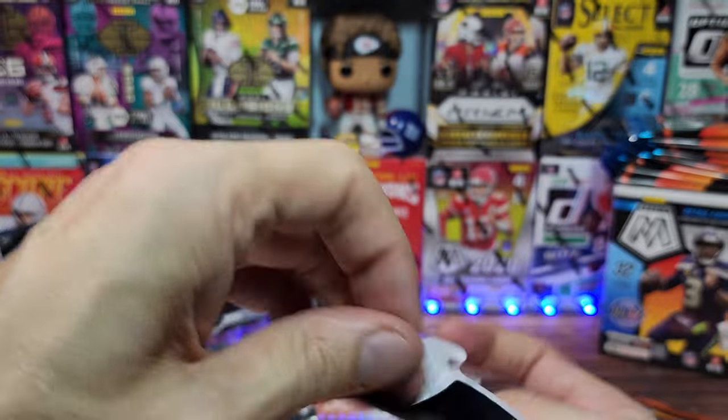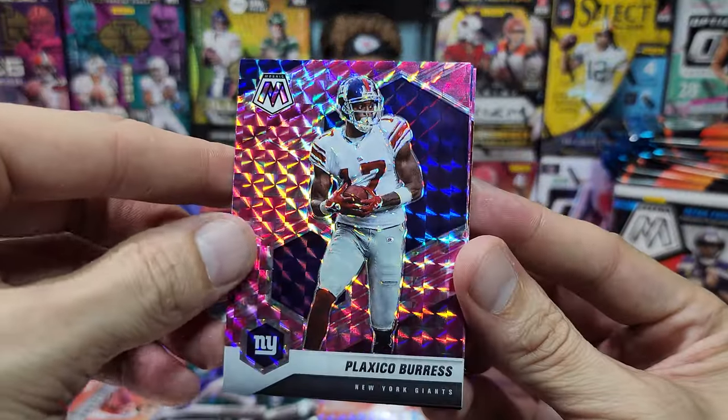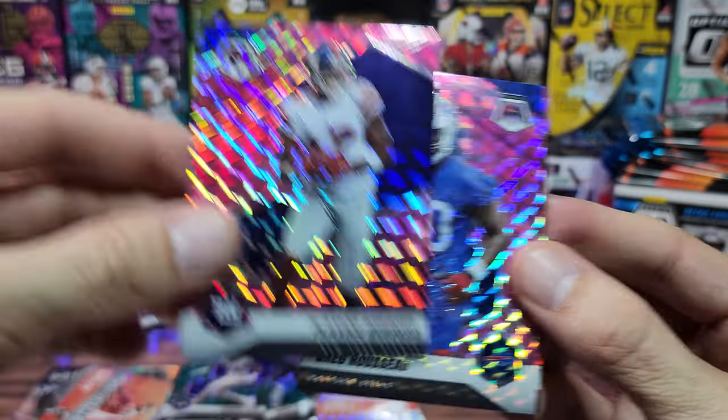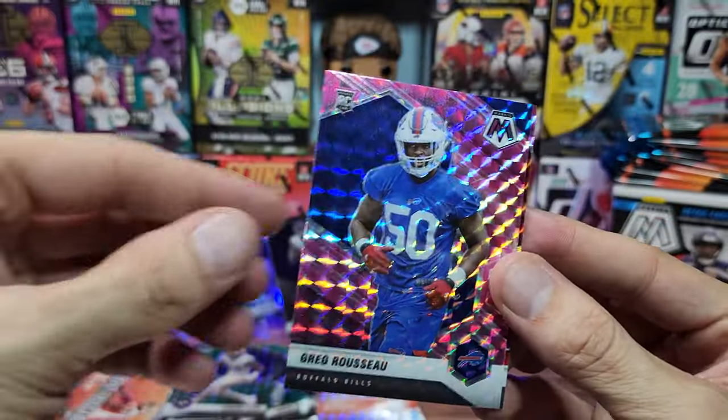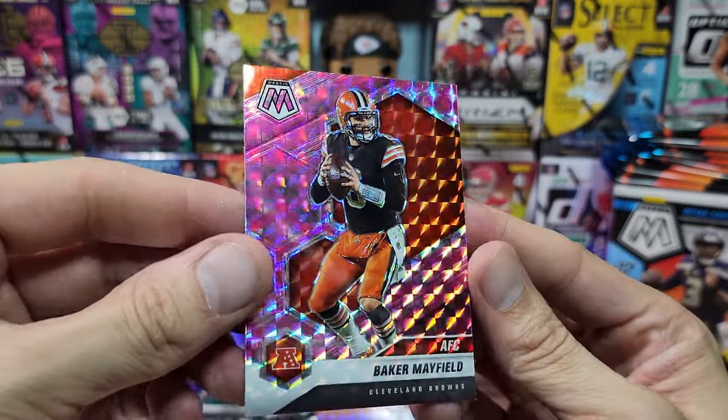Getting the pinks out of here unless we hit some kind of fantastic Mac Jones pink. Another Giant — Plaxico — we're shooting ourselves in the foot with this box. Greg Russo again, this time in pink. And finally Baker Mayfield AFC.